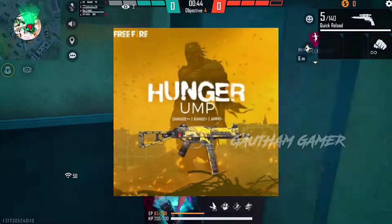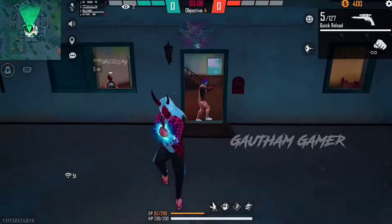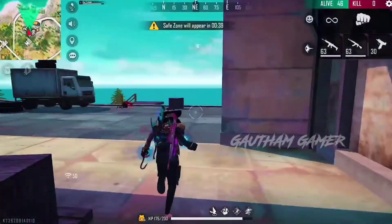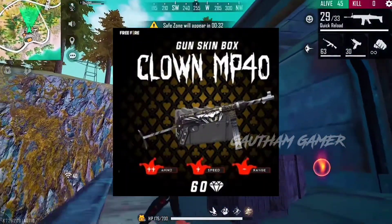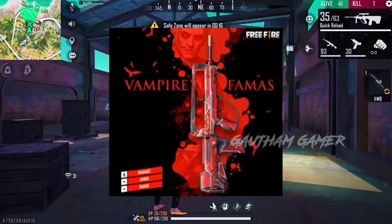This is the Hunger UMB. We have a Lightning MP40, we have a Fernrourm Aquascar, M4IV, Fire Assassin's Card, Clown MP40, Phantom BN90.